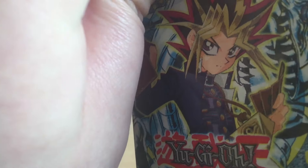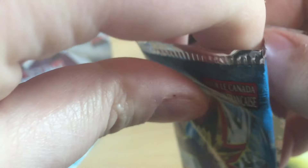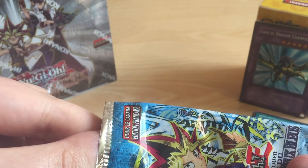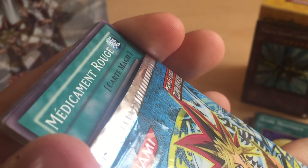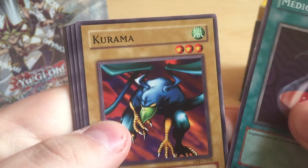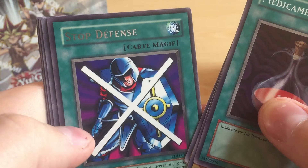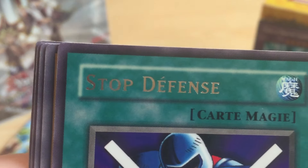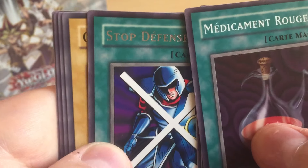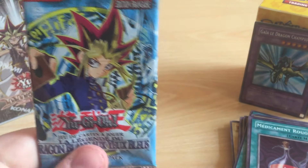I tried to get my hands on a booster box, but it's kind of hard to get one for a decent price. Next one - Terra le Terrible, Stop Defense - everybody knows that one. Stop Defense. And basically you're getting the same cards here.